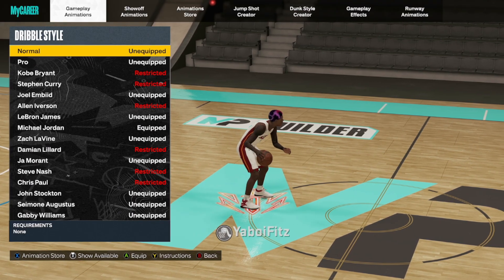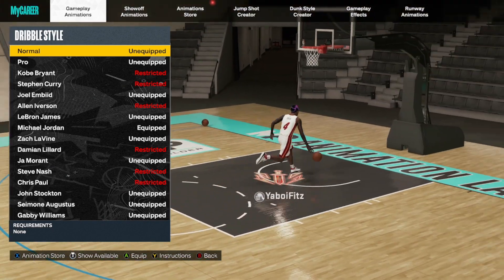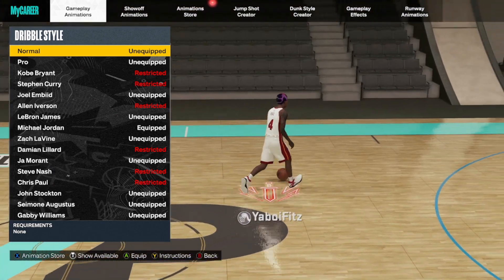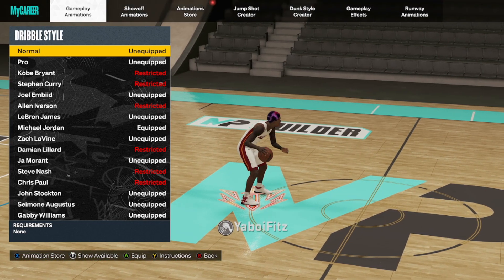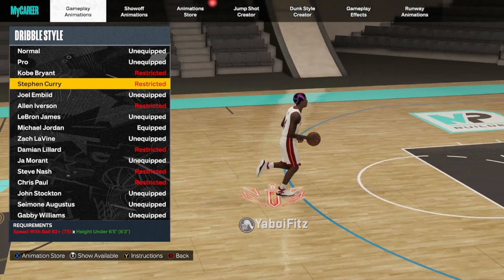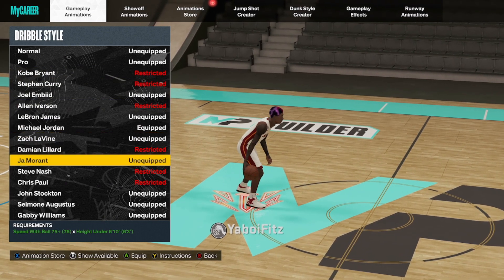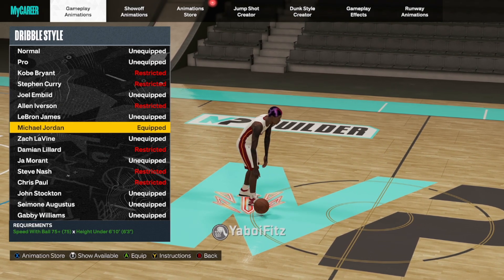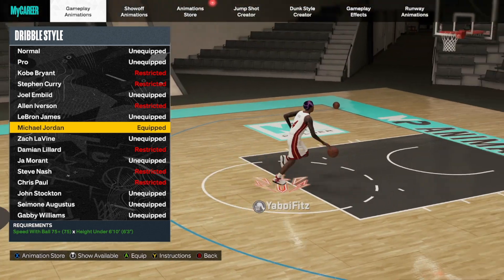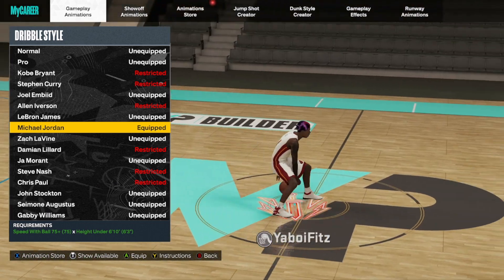First things first for best dribble animations: the dribble style. A new one dropped this season — Trey Young — but it requires 92+ speed with ball. Most people weren't making builds around Stephen Curry at 88+, Kobe at that threshold, or Allen Iverson either. People have been using Michael Jordan pretty much the whole year. It's more comfortable and cheaper for builds, so Michael Jordan is still the recommendation until proven otherwise.